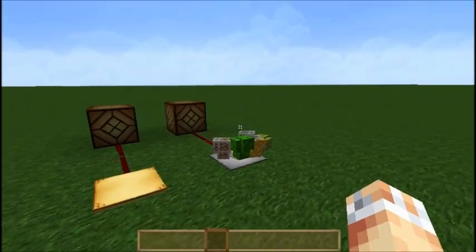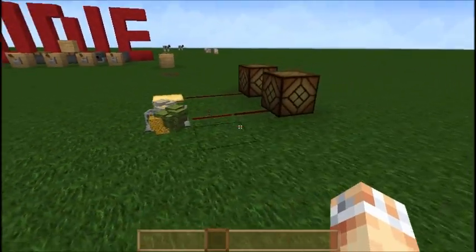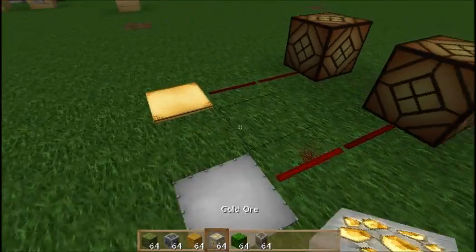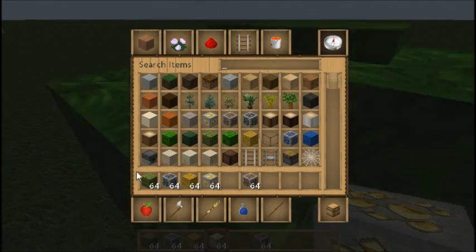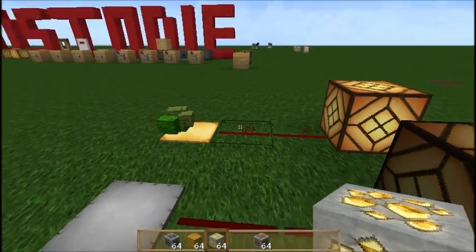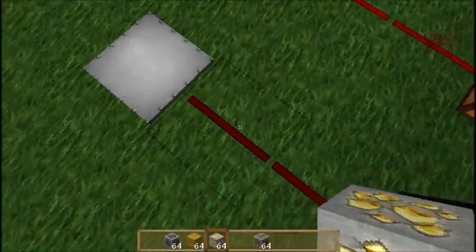As you can see, the iron pressure plate requires a lot of items to work - it is really heavy. The gold one only requires maybe a stack or two to generate a signal, and it looks like each stack will give us one level of Redstone output.